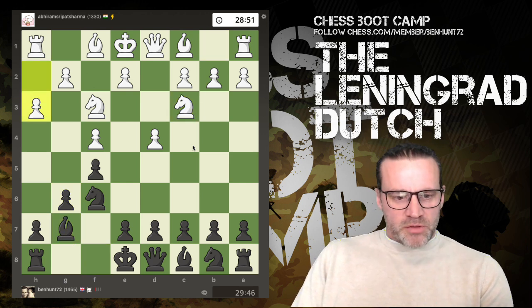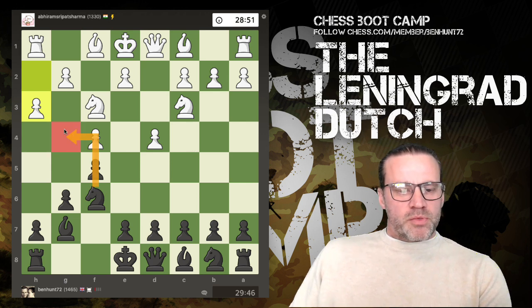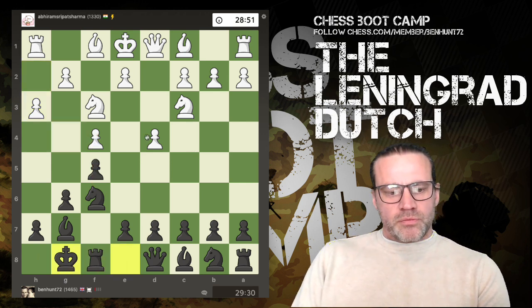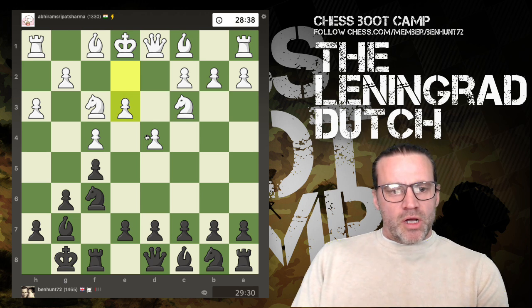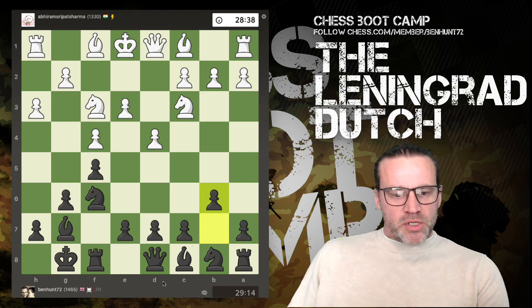And now h3, I guess just covering this square from the knight. Black castles, and we have e3. Now b6, like we said, preparing the fianchetto of the bishop, because this bishop doesn't have scope down this line because of this advanced pawn on f5.